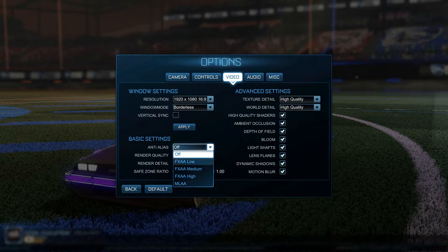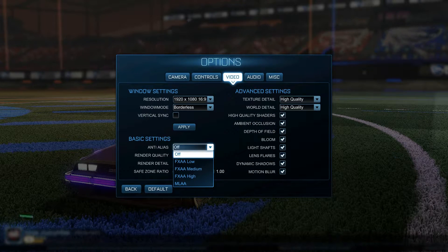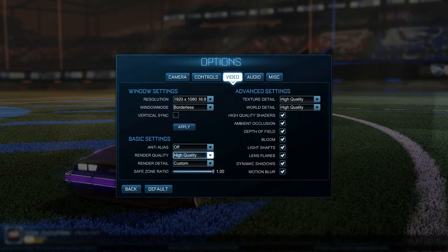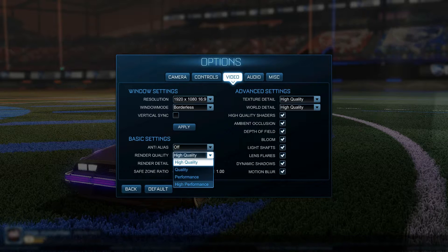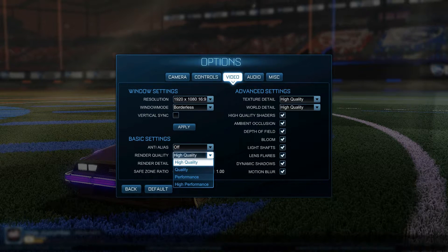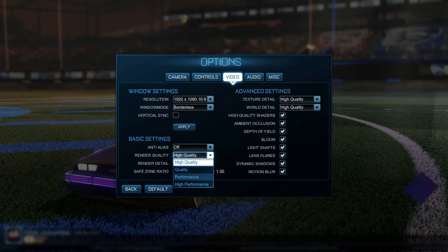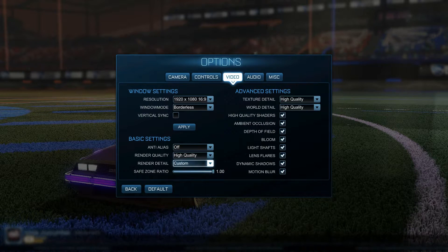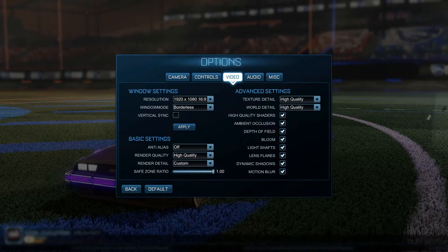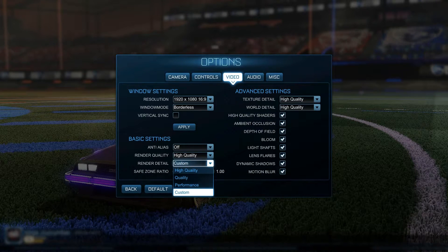You've got anti-aliasing — FXAA and MLAA — I have it off currently, not sure why. There are four render quality options which is a bit weird: it's not high, medium, low — it's performance and quality. Render detail is exactly the same thing; I don't know why it's not high, medium, low.